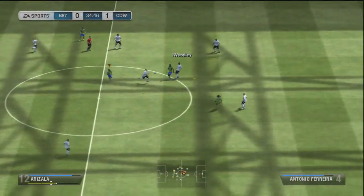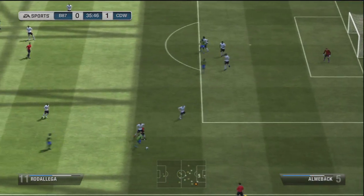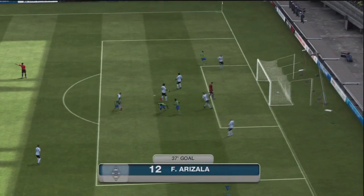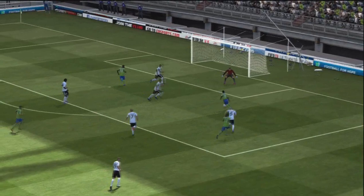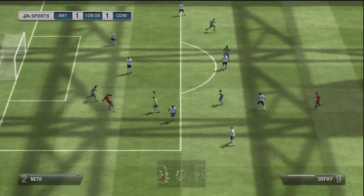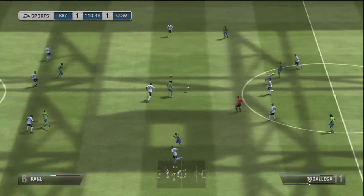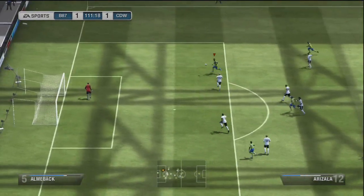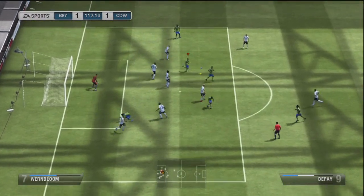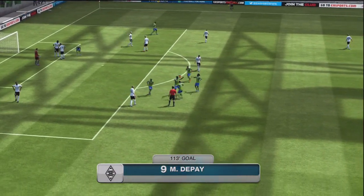We did learn from that though, and managed to pull one goal back — not the prettiest, actually one of the sweatiest goals I've scored against another YouTuber, but the game was very tight against Woodley. A very good opponent, and his team was awesome. It did take until the 115th minute for anyone to break the deadlock. Thankfully it was me — a nice bit of football, bit of luck, bounces everywhere. Castillo picks the ball up and boom — far corner, 2-1, and we win the game. Woodley has been beaten!